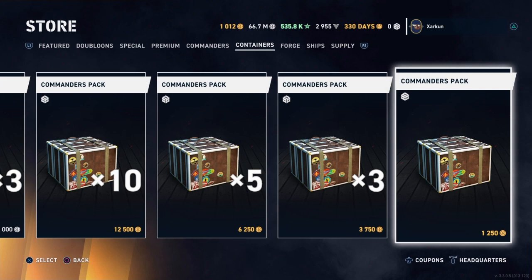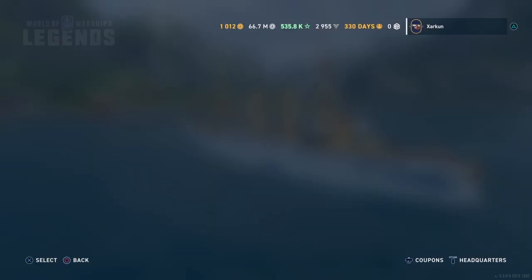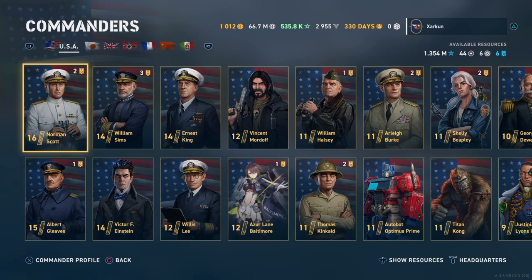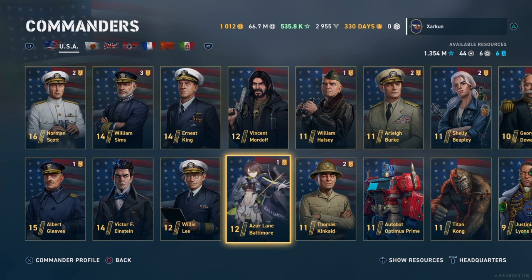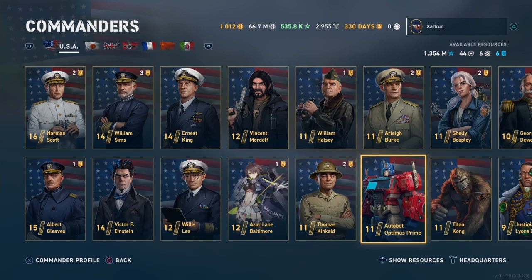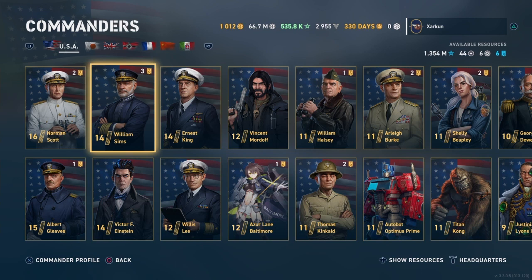I will show you the commander containers here. When you purchase one, it will appear in the open container section. You open the container and it will give you one of the free commanders. The free commanders are all these historical figures like Norman Scott and William Sims. The paid commanders are these sort of cartoon characters, like Ezra Lane Baltimore or King Kong. None of these cartoon characters will appear in the commander crates — it will only be these free-to-play historical naval figures. Every time you get a commander crate, you will always get a new commander that you don't have until you get all of the free historical commanders in the game, at which point those crates will start giving you duplicate commanders.